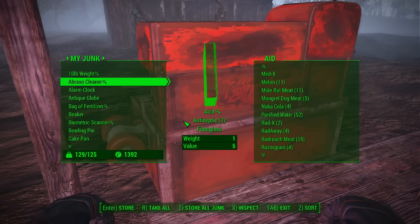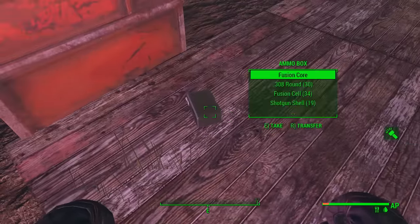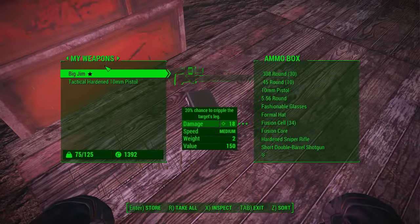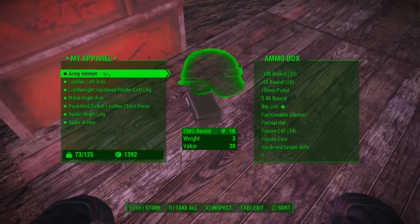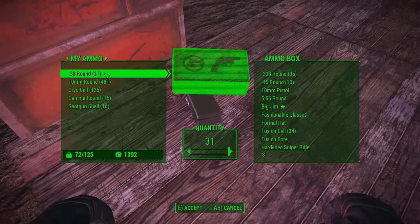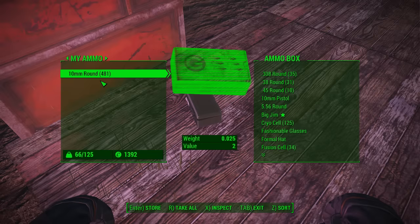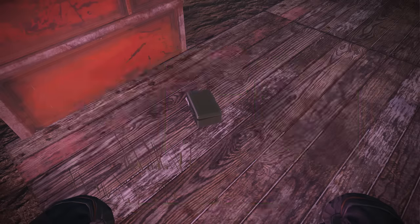I want to store all junk — there we go. I just picked up Big Jim, don't want to do that. Ammo — we don't need 308 rounds, we don't need 38 rounds, we definitely don't need cryo cells or gamma rounds. There we go, that clears this up a lot.